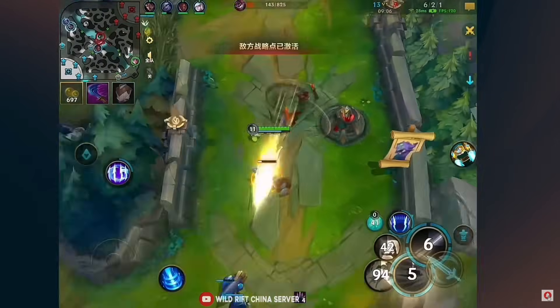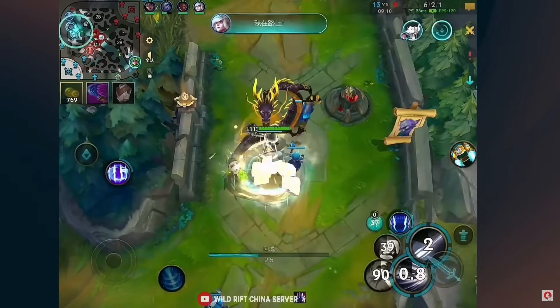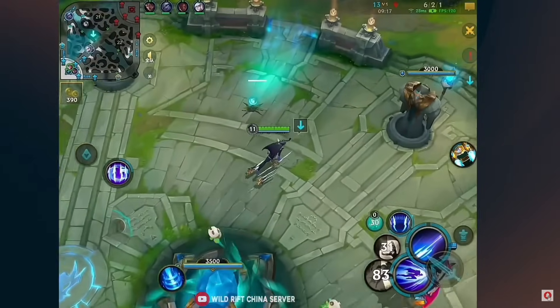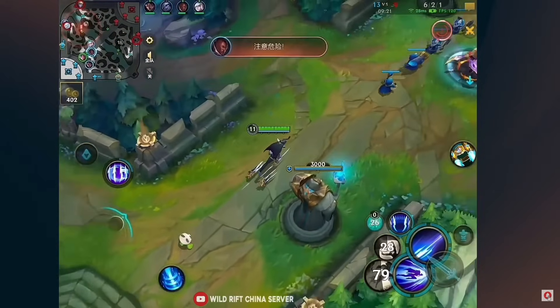What's also weird to see is somebody not having the gold notification enabled, so you don't see visually if you actually last-hit those minions. Obviously you'll know when you get your first ability reset, but for my brain it just feels so bad not to see gold numbers.